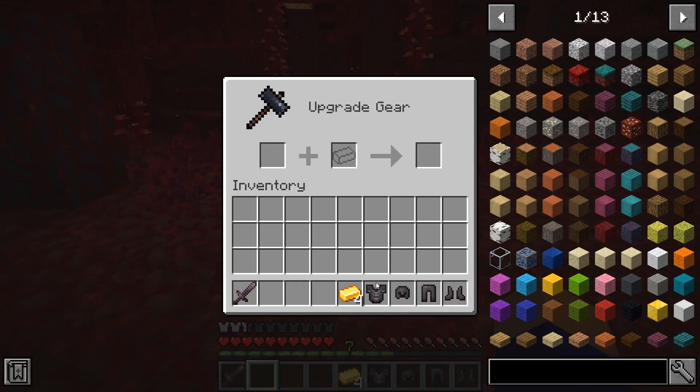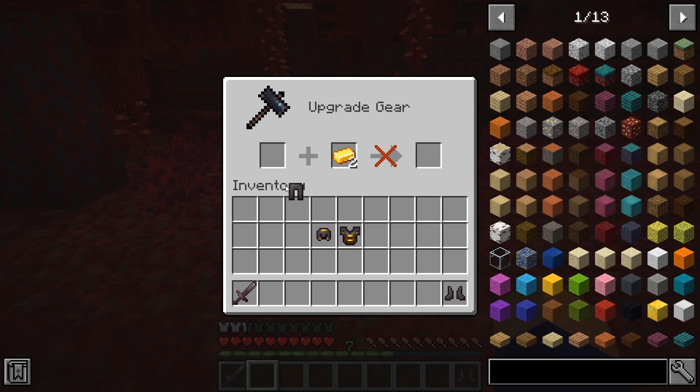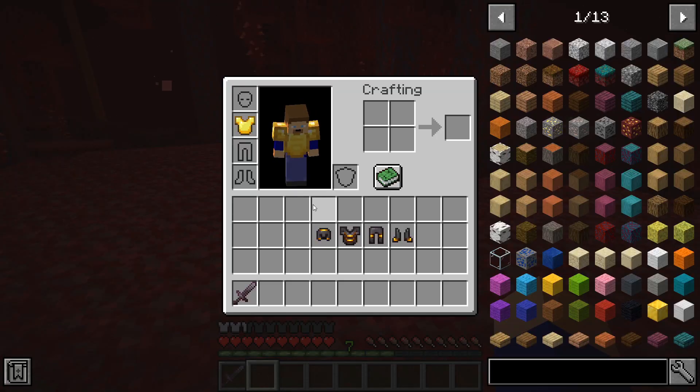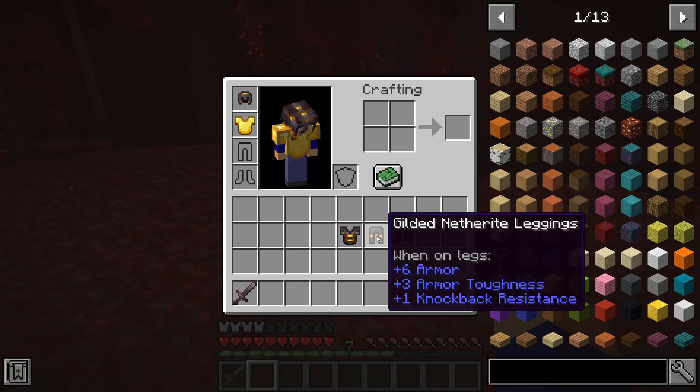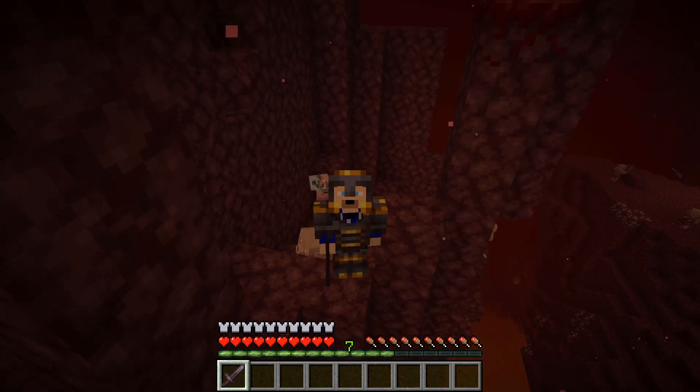Today we start with Gilded Armor. This mod makes it possible to add gold to your netherite armor, which will keep piglins neutral, just like when you wear a golden armor piece. This is a very simple but brilliant idea because you no longer have to worry about changing your armor or be afraid that your golden armor will break because of its low durability. Adding a piece of gold to your armor will not change the properties of your netherite armor, and it also looks kinda cool.